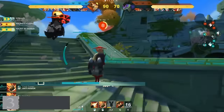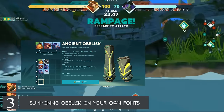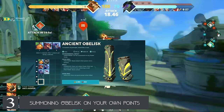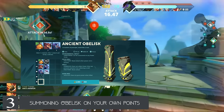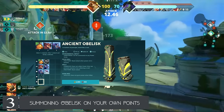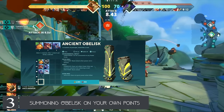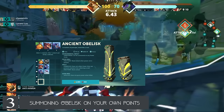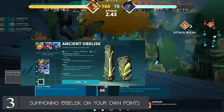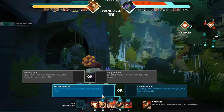Number three is obelisk placement. I see a lot of new players summoning obelisks on their own team's side of the map, which can cripple your team, especially as obelisks do not pick up orbs — you have to manually pick them up yourself. Summoning an obelisk will put you behind. You should use obelisks to contest and control points like the middle point and the enemy side, as obelisks stop the enemy from picking up orbs until the obelisk is killed.